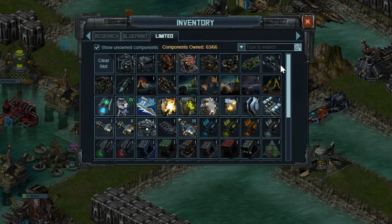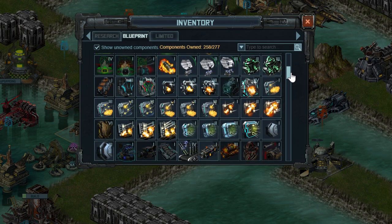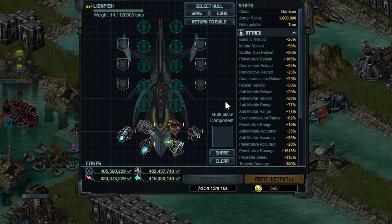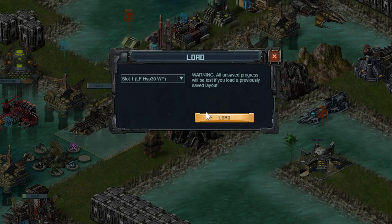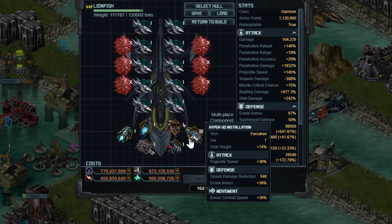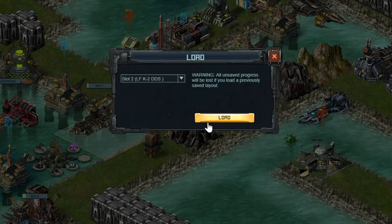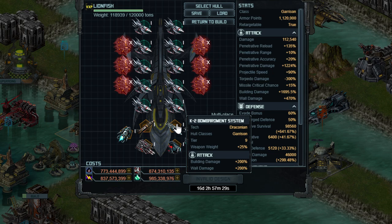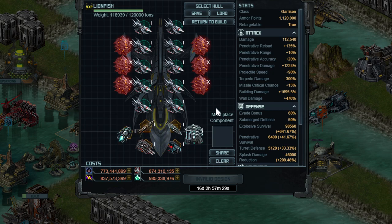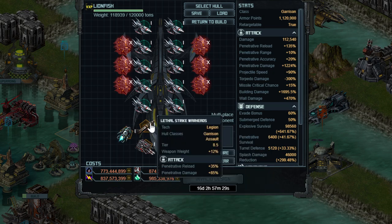I'm going to choose Countermeasure Loaders 4, because after doing a little testing with one ship having it and another without, it seems you need that extra range to have the countermeasures even work and fire. Other options include the Hyper 30 build, which is essentially what I have except replacing Countermeasure Loaders 4 with Hyper 30. You could also go for the Damage Diffusion System build with K2 building damage, but that pushes you close to overweight, so you'd have to drop from Wave Pulse Warheads to Lethal Strike Warheads. You can also mix and match — use Countermeasure Loaders 4 and back up to Wave Pulse Warheads — just try and stay under total weight.